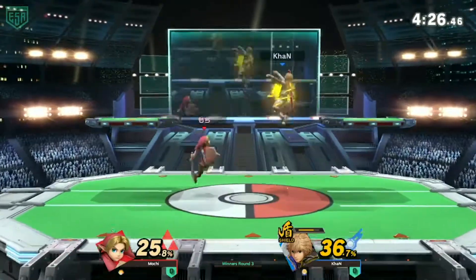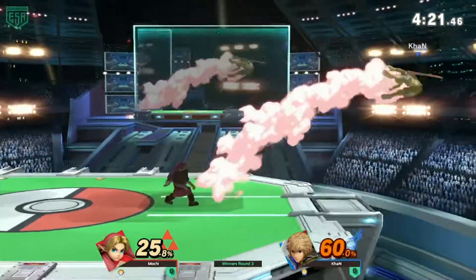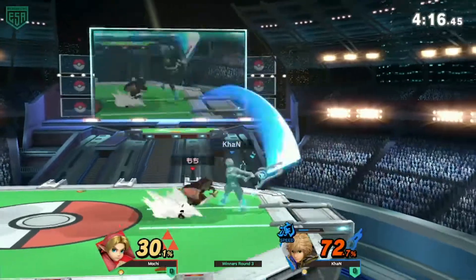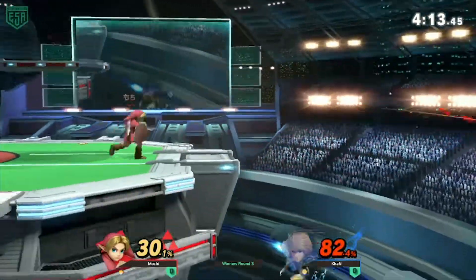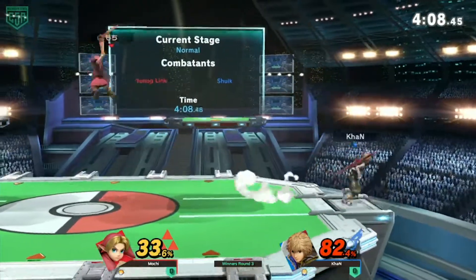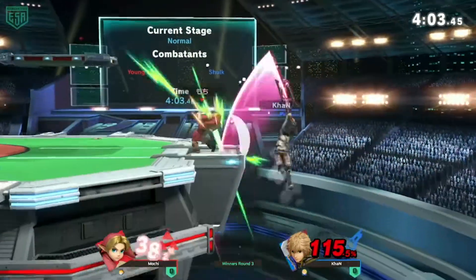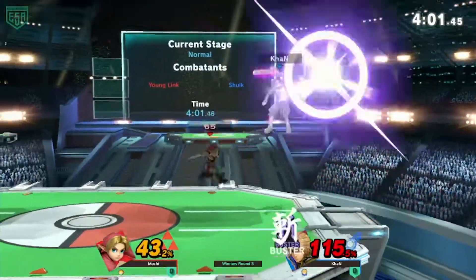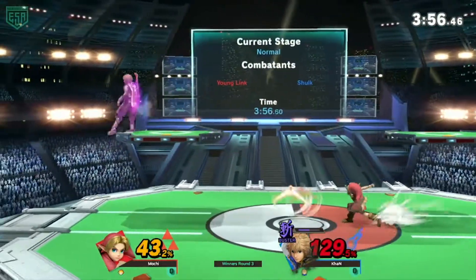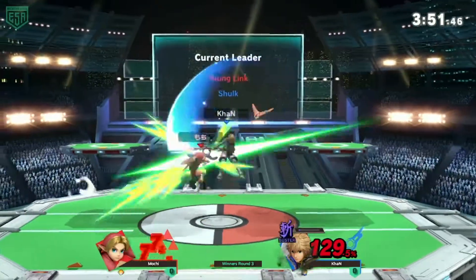That smash was maybe a bit early, but actually kind of smart because you couldn't follow up from grab. The extra knockback at that percent won't kill, so it's very smart. Earlier he was trying to use back airs which are just such long, disjointed attacks — you can cut through all the projectiles with those. Mochi really trying to retreat and get follow-ups. It's very intricate and still anybody's game.